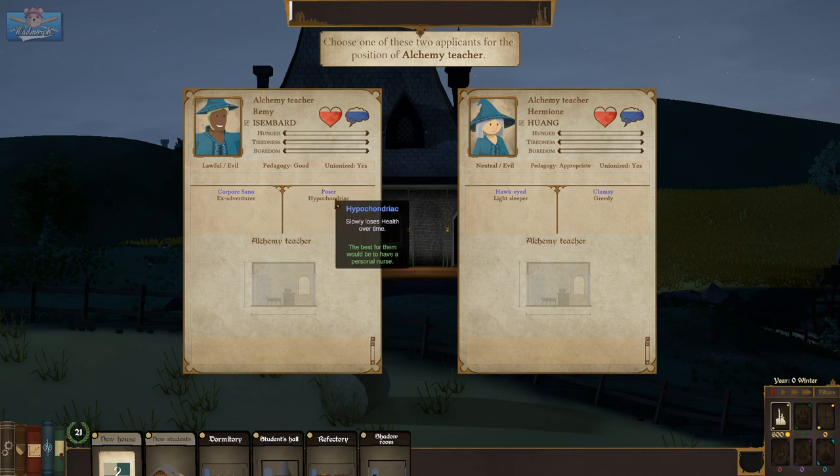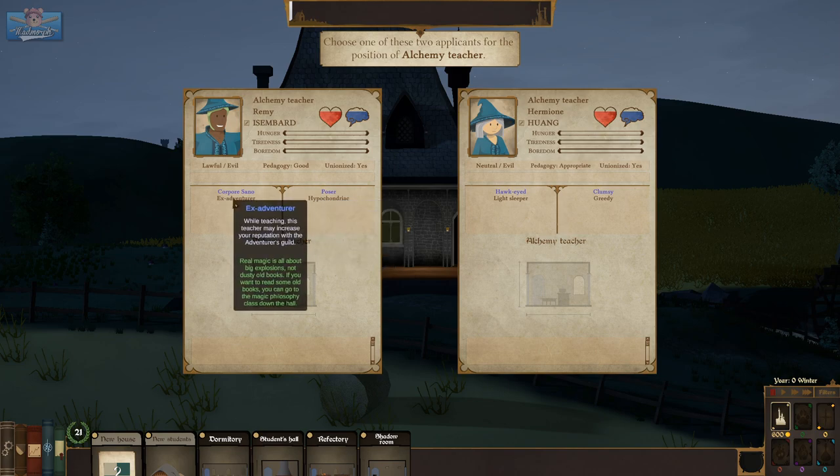Gets bored, loses health over time. 'Real magic is all about big explosions, not dusty books. If you want to read some old books, go to the magic philosophy class down the hall.' Okay, let's go with Remi.